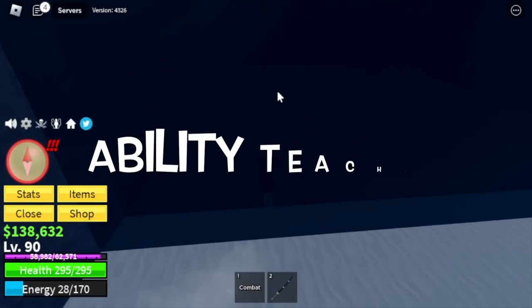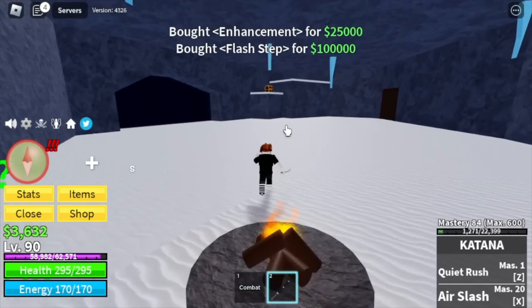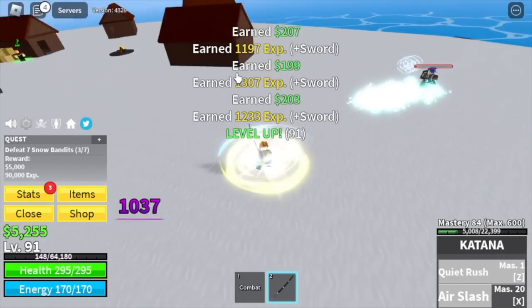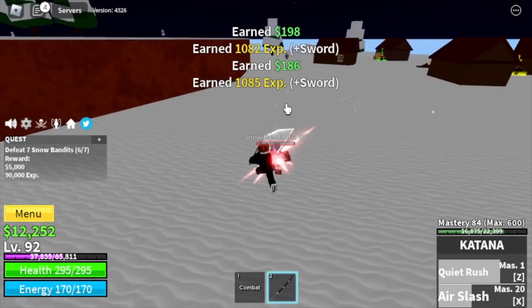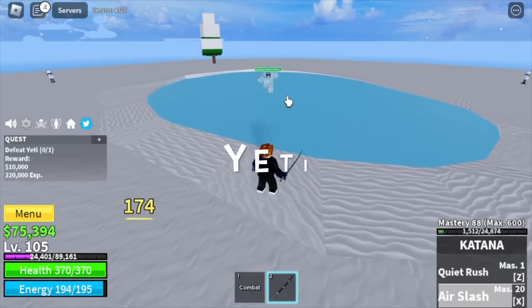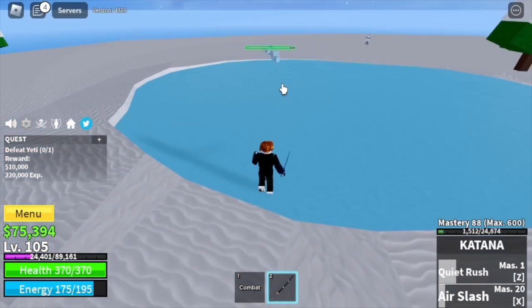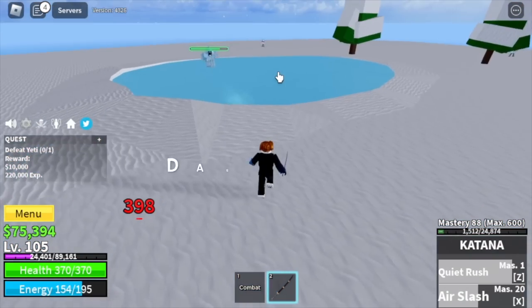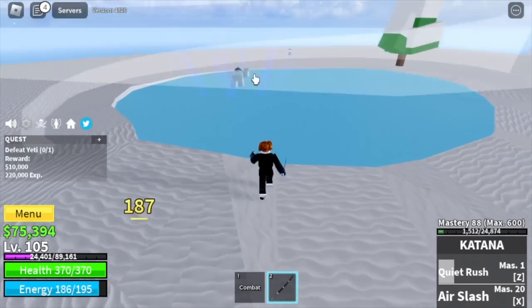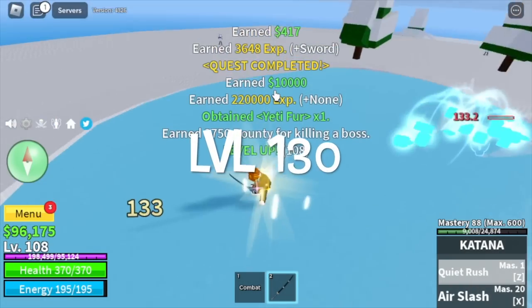Next up, Frozen Village. First locate the ability teacher in the cave. Buy everything, especially the enhancement because this one increases the sword damage. Now go to the snow bandits and continue grinding levels until you reach level 105. After that, next target is the Yeti, the mini boss on this island. Technique: dash plus M1, dash forward to avoid his attacks. Just repeat it - dash, M1, there you go. If he attacks, use your air slash. Server hop here until you reach level 130.